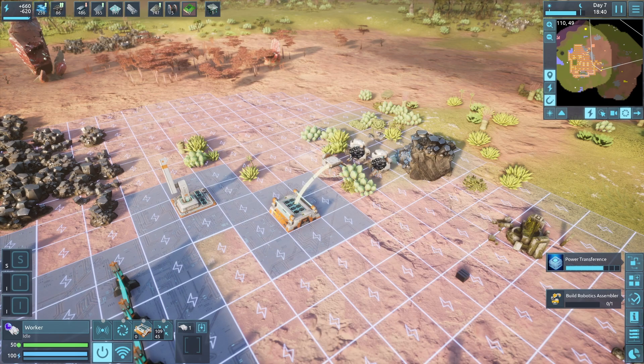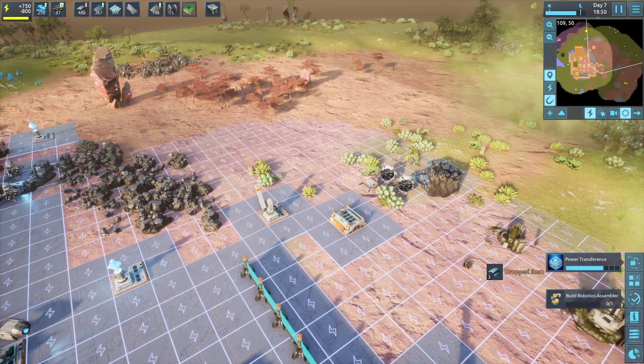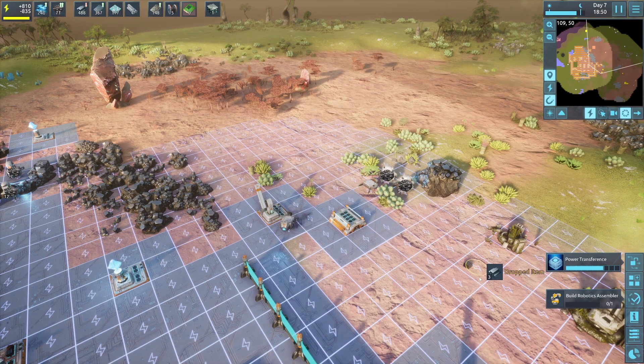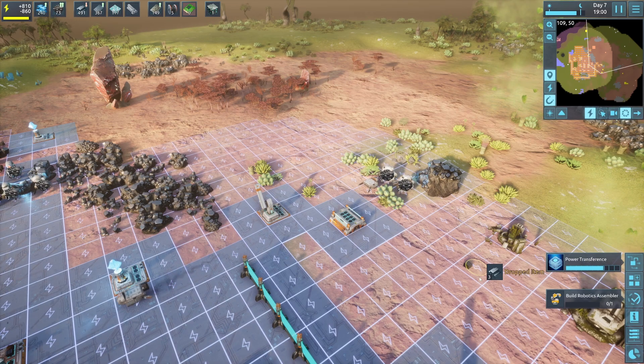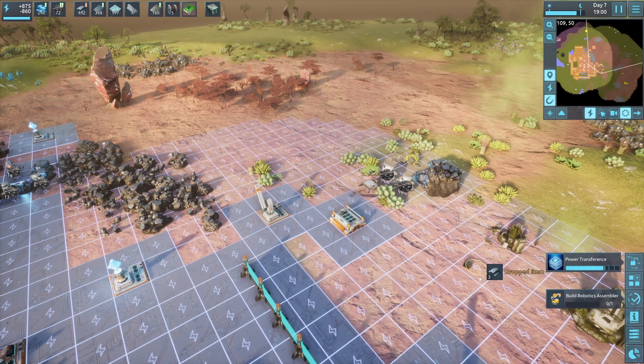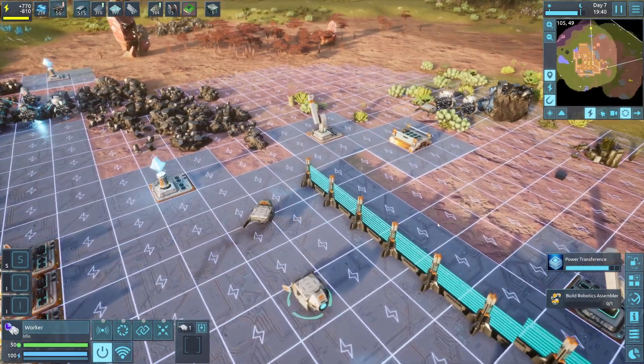This way, the bot will be the one doing all of the runs back and forth rather than the miners. This will also mean that the bot will take a full inventory of resources and drop it off at the storage point before returning to the miners. With that out of the way, let's focus on the logistics network.